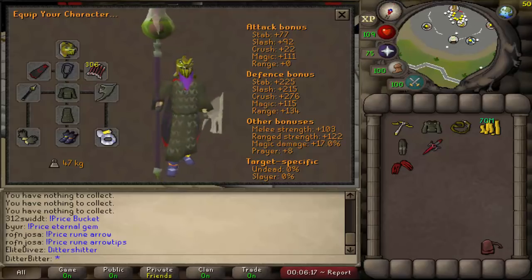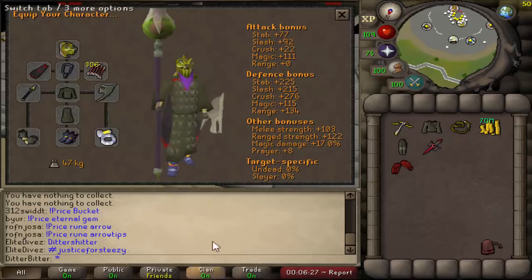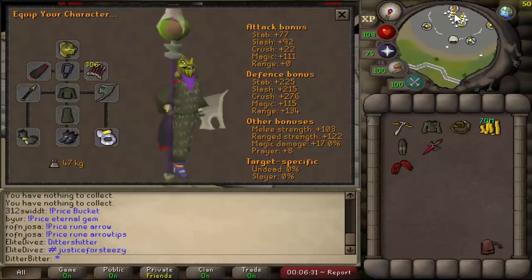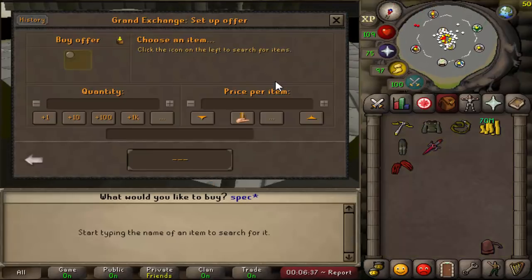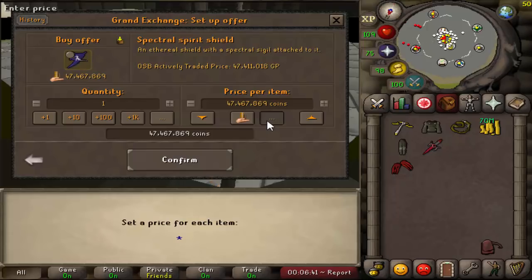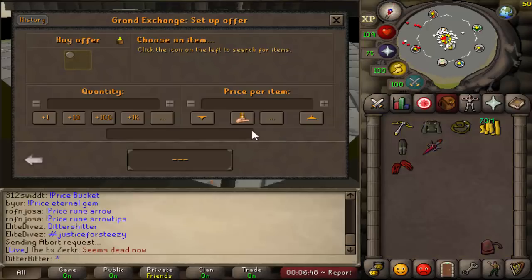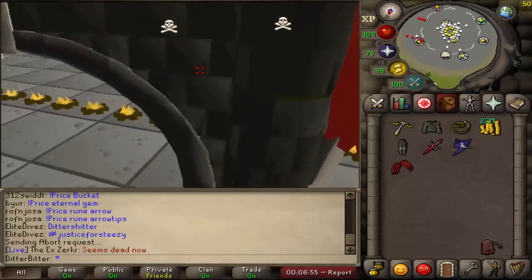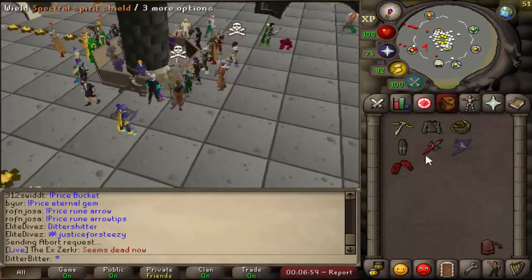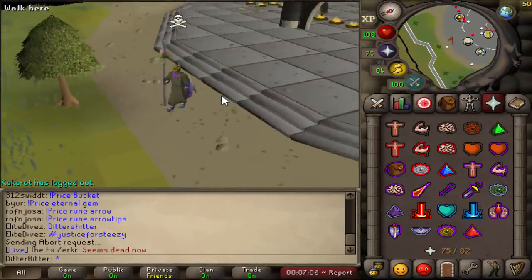Welcome back to another episode of max set from one item. We're picking up right where we left off — if you missed yesterday's video there's a link in the description, we got hit by a couple of teams. Yesterday we were welfare pking, so today we're in the max set. We need 30 more mil for the arcane, but first I'm getting a slight upgrade: the spectral spirit shield for around 48 mil — better mage defense bonuses. We bought it for exactly 48 mil. If you enjoy, hit that like button, subscribe if you're new.